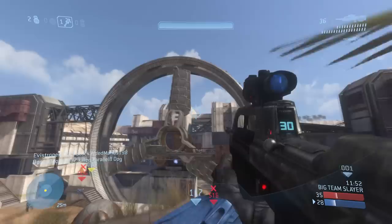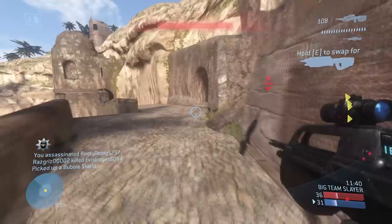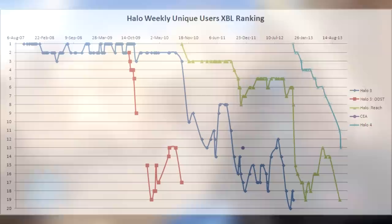Post-launch support was ultimately managed by 343 as Bungie left Microsoft and began work on Destiny. Personally, I like Halo Reach, but I'm well aware of where it went wrong. Armor abilities, while fun, absolutely ruined the balance of the multiplayer. Sprint introduced many of the issues I'm going to discuss further on. One common complaint was how powerful double melees became as a strategy. Remember, compared to other FPS games, Halo has a relatively high time to kill. Halo Reach still had a pretty good population, but the numbers dropped off quicker than they did for Halo 3.